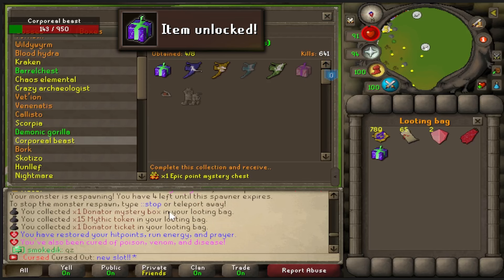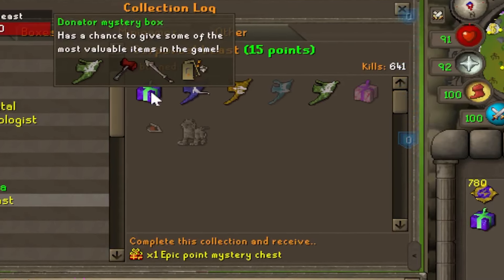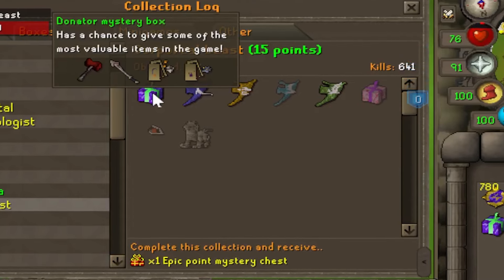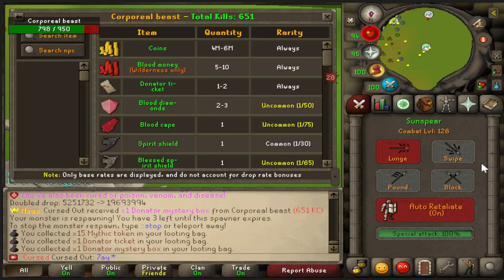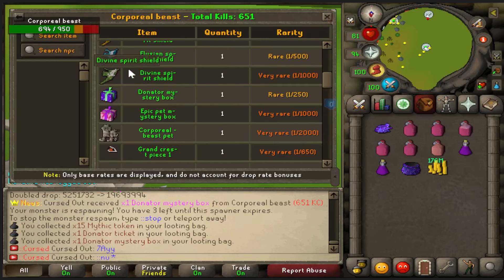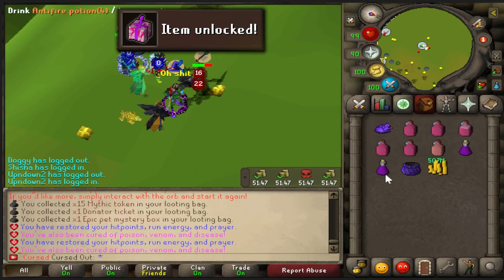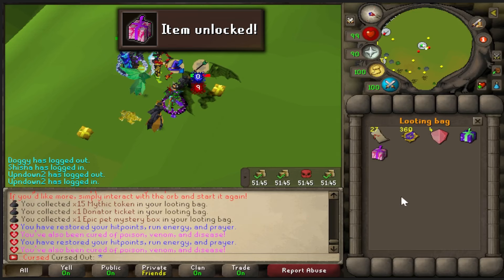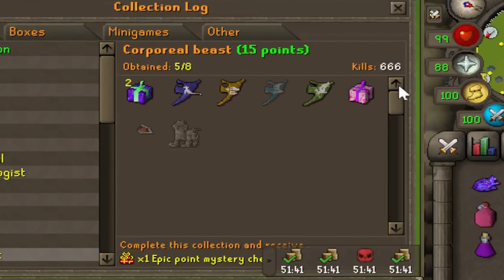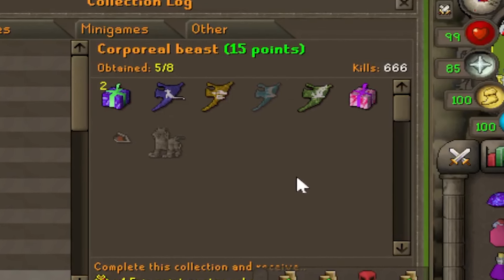Decided to go to Corp. We got a new log slot in the meantime at 641 KC — Donator Mystery Box. Very nice, I'll take that any day of the week. Donator Mystery Box again from Corp Beast — that's number two in the log. Epic Pet Mystery Box from Corporeal Beast — that is in fact a log slot. Five out of eight at 666 KC. The devil's Epic Pet Mystery Box!